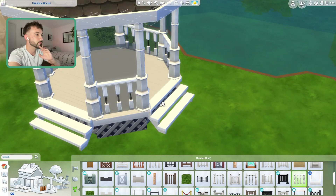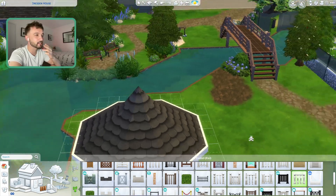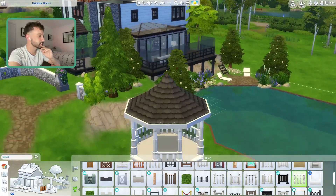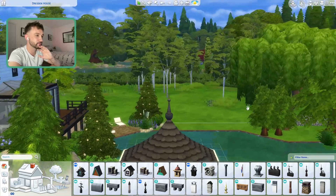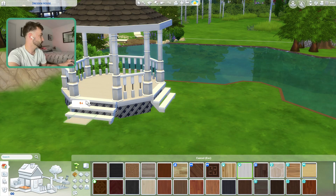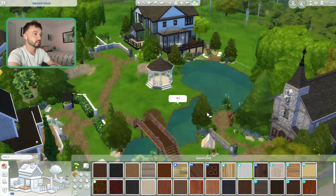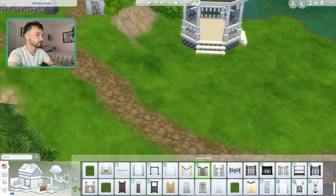I've never really made a gazebo before so this is kind of new to me. Is it a gazebo? A bandstand? I mean, it could be anything you want it to be. I think that's nice. That's a nice little roof piece — it's kind of cute actually. I vibe with that. It does fit in with the whole village theme, like a little gazebo by the water.